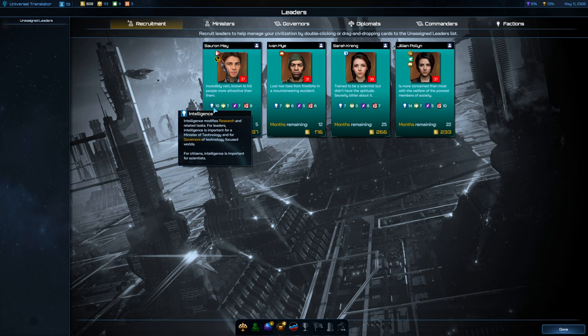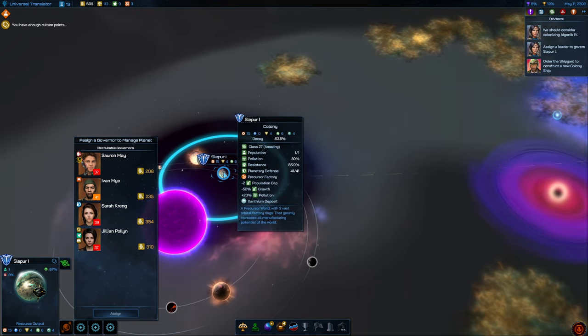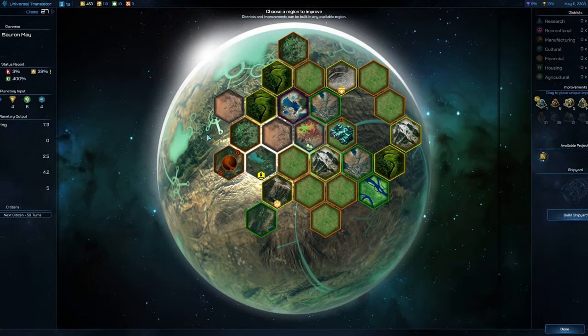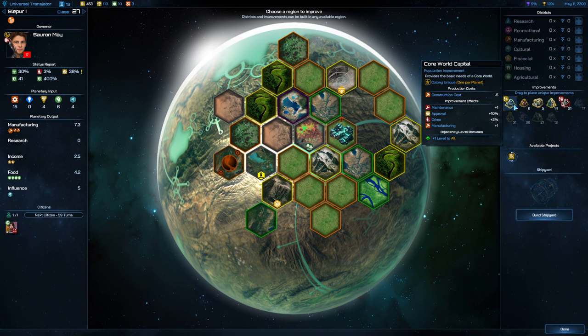He's also got seven in Social as well. Let's get Saron Mei doing it — recruit and assign. So now we can actually control this planet ourselves. Core World Capital provides the basic needs of a Core World — we probably want to get this one up first. This gives an adjacency bonus level of 1 to everything.